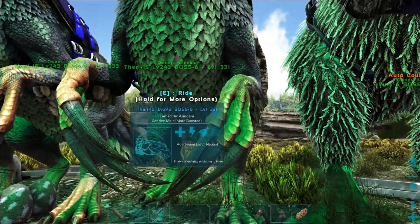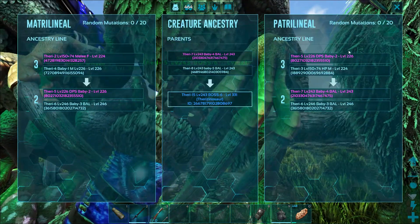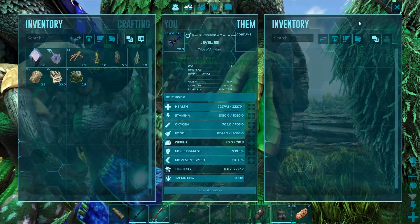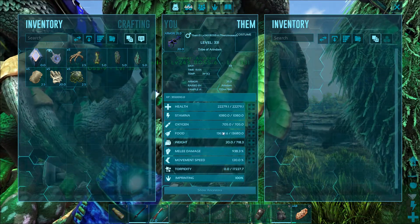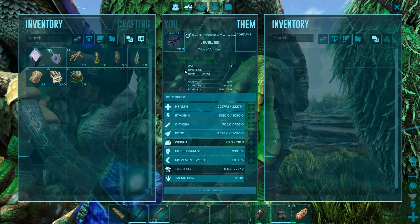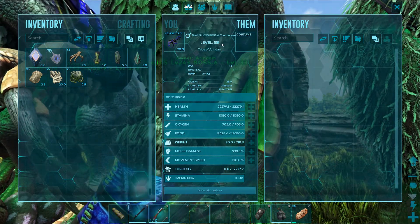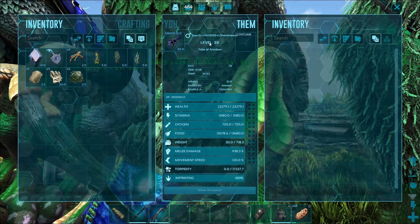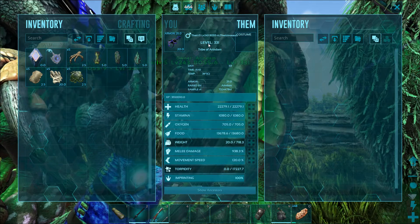Let's check the stats first. All the Therizinos have gone through three or four generations and they all have 22,000 to 23,000 health and 938% melee damage, with primitive saddles.